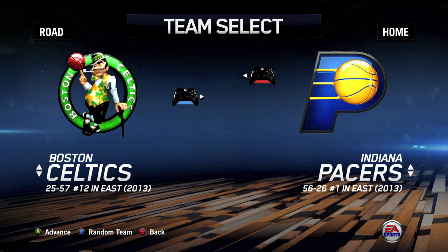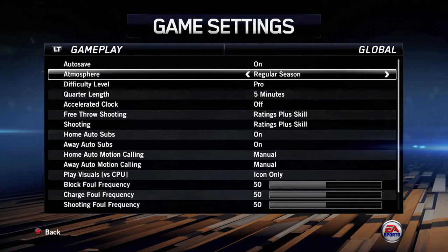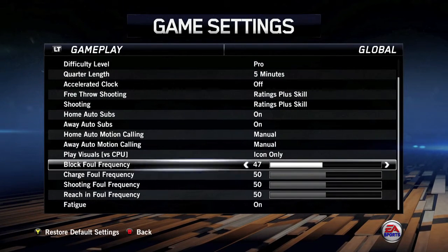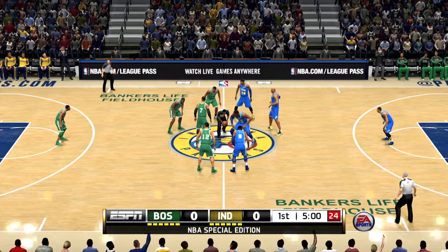What you want to do is go into a tip-off game. Two controllers helps out a bunch. Before you tip-off, you want to make sure you go into your game settings and turn down the foul frequencies, especially reach and foul. This will make sure we can do steals without getting fouled.